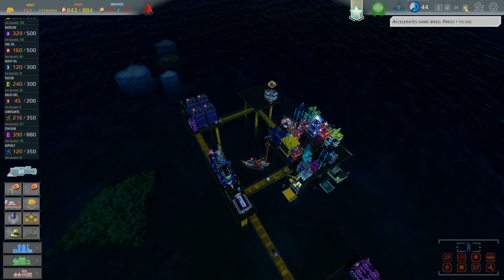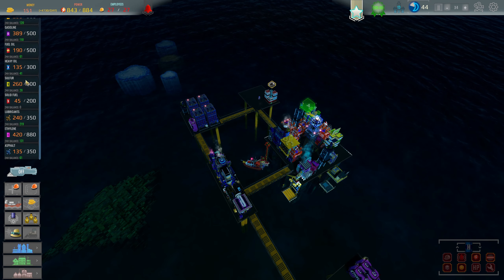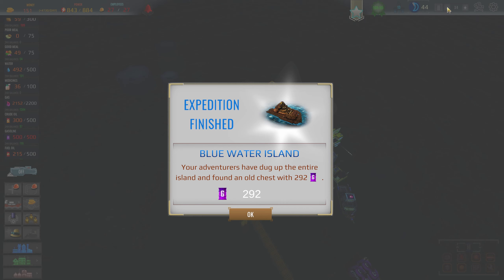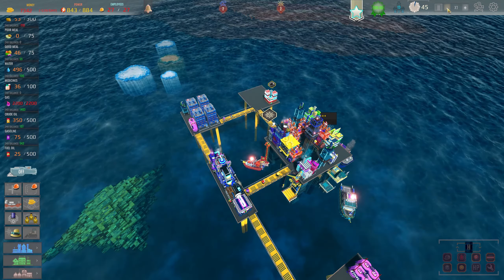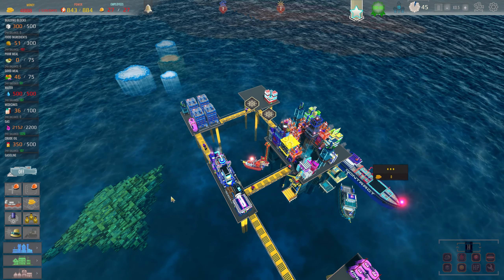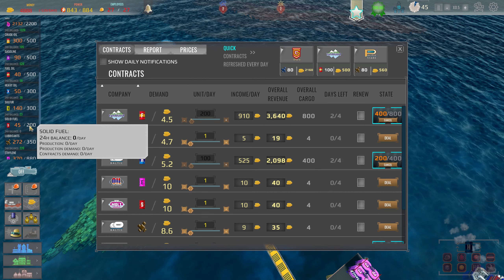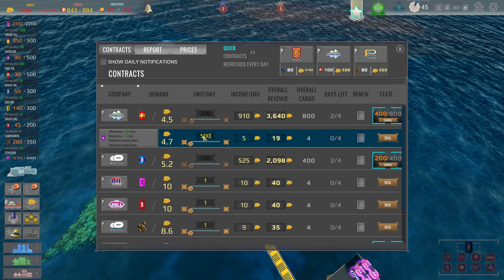Everything is looking good. Since we got more gas containers we're almost maxed out on gas again — improving on gas output isn't really necessary. We found some gasoline on the expedition. Money is in, we are maxed out on employees as well. Food we're doing fine on. A lot of contracts are up so let me take care of those first — that's always important. Gas, gas, gas — 520 a day, so let's go ahead and sell 500 of that.